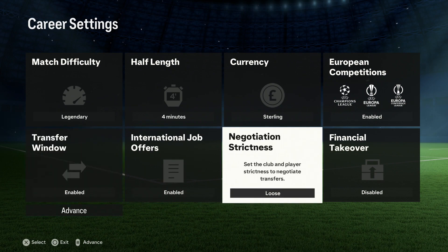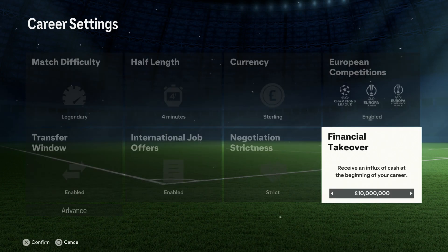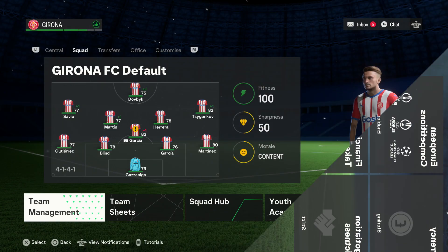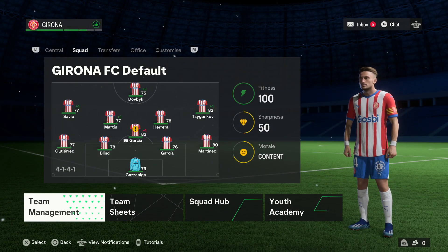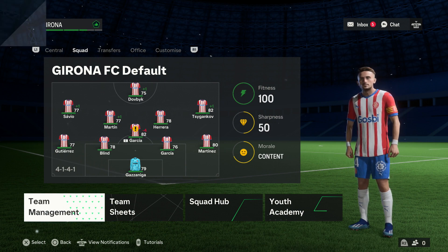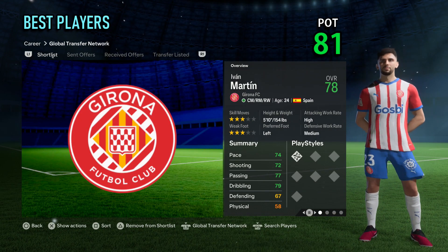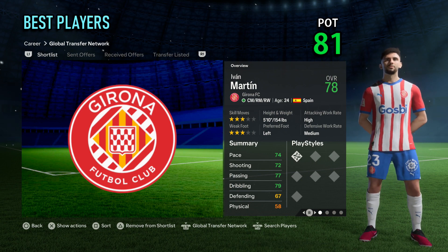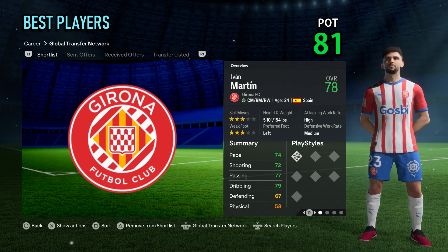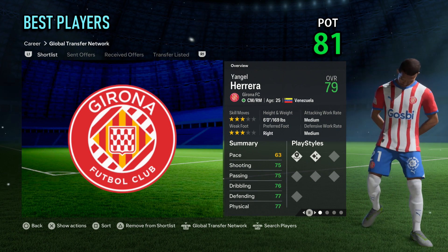Girona. They have a modest transfer budget, so a small financial takeover is recommended. Girona have a default formation of 4-1-4-1 and a good mix of young and experienced players, and they actually have 17 star heads. Looking at some of Girona's best players, kicking off with their real-face central midfielder Ivan Morta, real-face central midfielder Jangel Herrera.